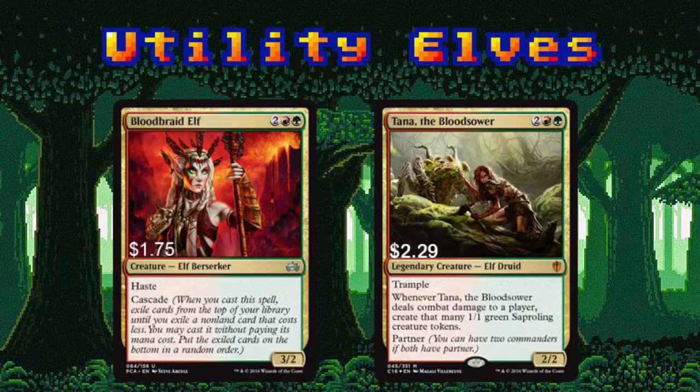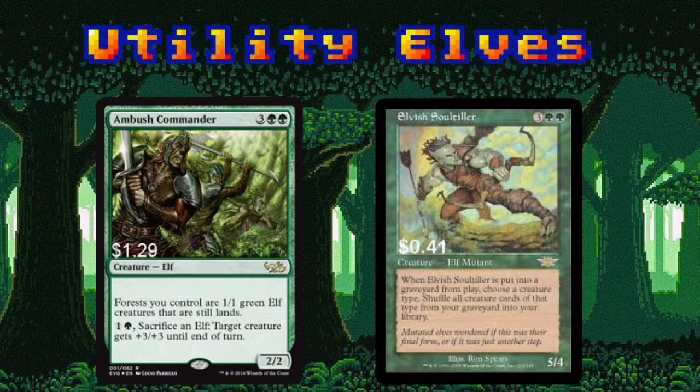Sylvan Advocate and Ambush Commander are pretty good pals. A game can flip quickly when your lands become creatures. Be careful though, because a creature board wipe will take out your lands too. Elvish Soul Tiller is here to bring back any of our fallen comrades. Plus, he's a mutant elf, so he gets bonus points for that.